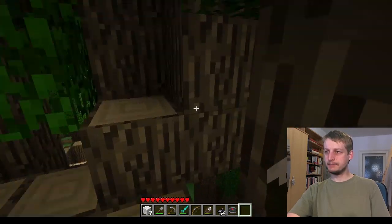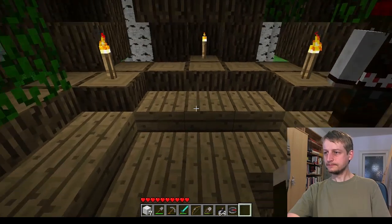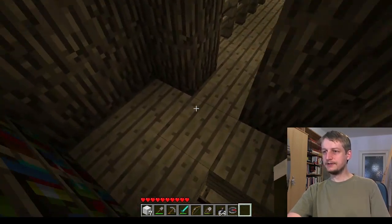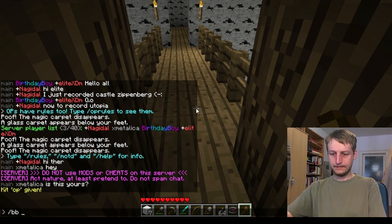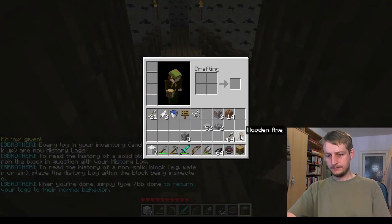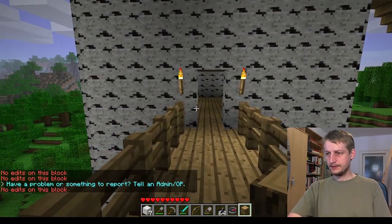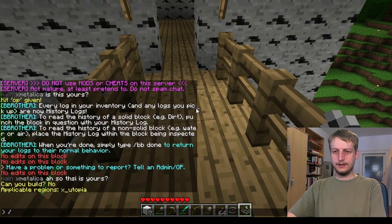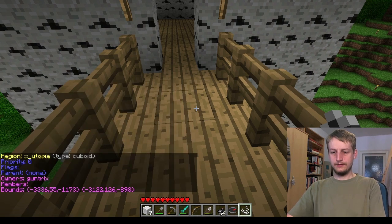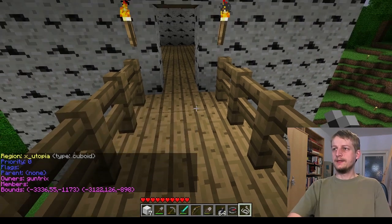This town is not ready — it's work in progress — but I just had to record it now, because maybe today or tomorrow we'll have the 1.8 temp map, and who knows how long we will return to this main map after that. I think this whole town has been built by gun tricks, if I'm not mistaken. You can tell by region — it's called Utopia, and if you type 'region info x utopia,' the only player who can build as owner is gun tricks. So I suppose this is his town.